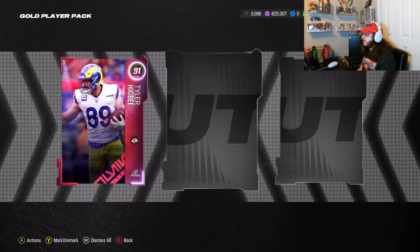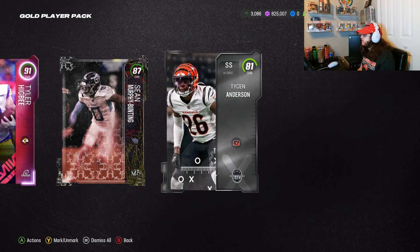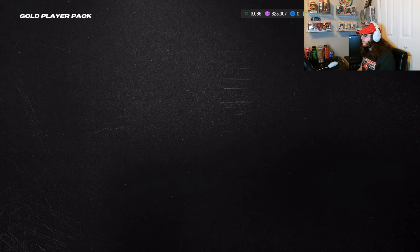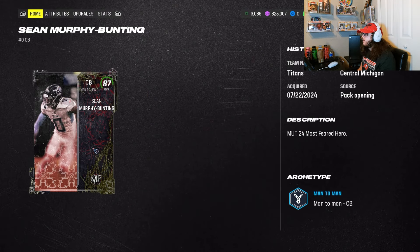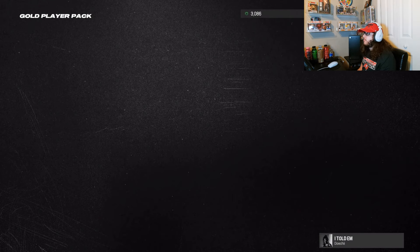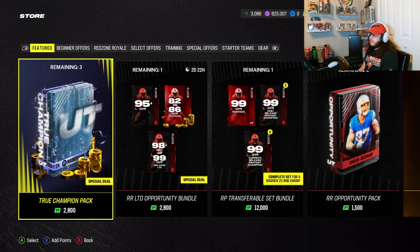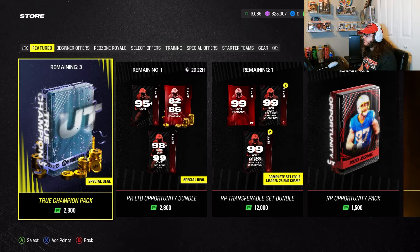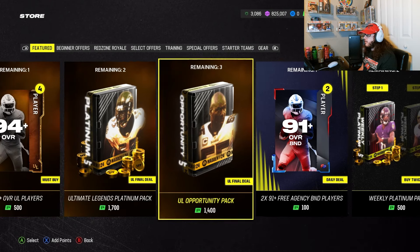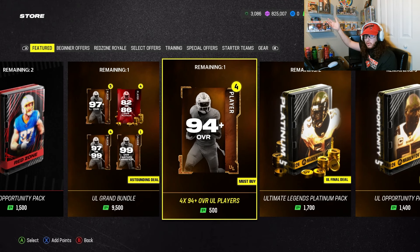Pack five, our last one — we need a crazy pull. One more 90-plus, please. The 91 is going for about 4,000 to 4,500, and the 87 maybe 2,000 — that's going to be a loss. So out of all five packs, not a single one made profit. One pack we stayed in the middle, everything else was a loss. I kind of expected it this late in the year.